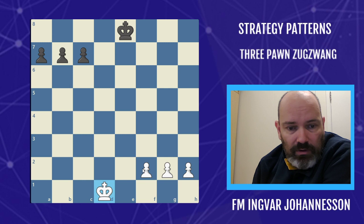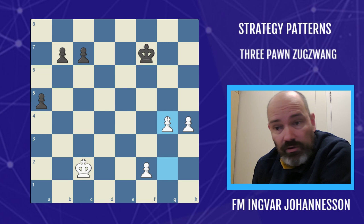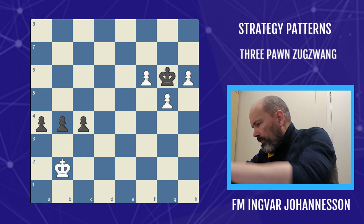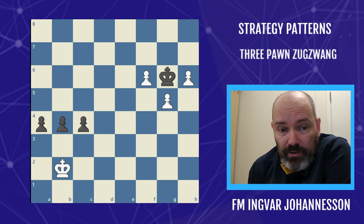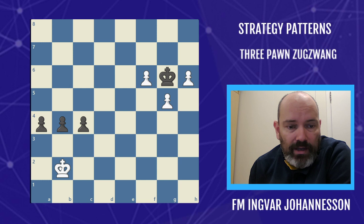Both sides would advance their pawns, bring the king in, and eventually we'd get some kind of position like this. It's white to move and he's winning — because black is going to get into a zugzwang with his pawns. You have to know this key position and the key move that white has to play.